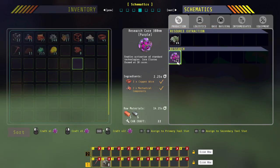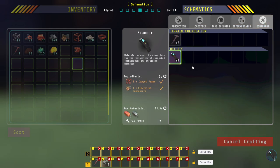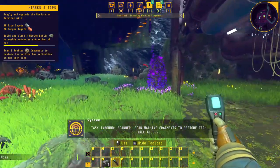You can actually do a craft five, craft all, and all that stuff. Anyway, we need a scanner. So we craft this and then we go run around scanning everything.